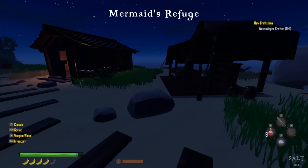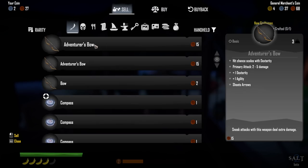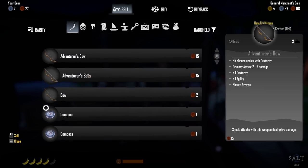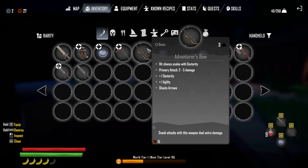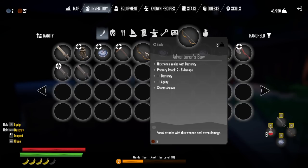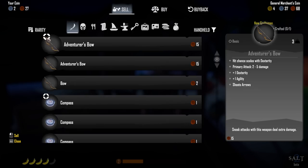I had to decide equipment first so I know what to sell. There's a merchant right here — let's sell to him. We've got some bows. I want one bow locked and the other to sell. I'm going to go with the adventurer's bow — the regular bow is two to five, scales dexterity, shoots arrows, but the adventurer's bow also gives dexterity and agility. I'll put the adventurer's bow in the quick menu so it shows the lock indicator.